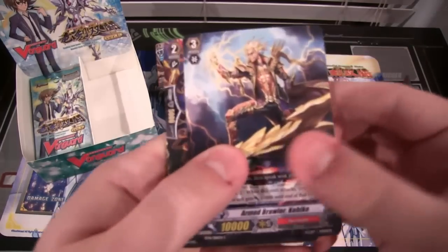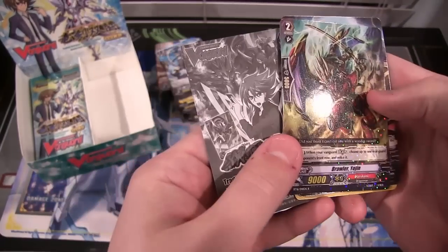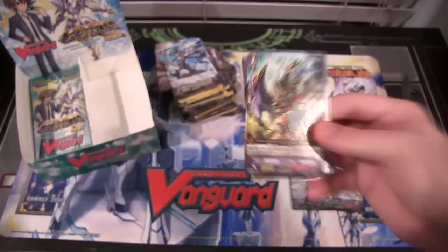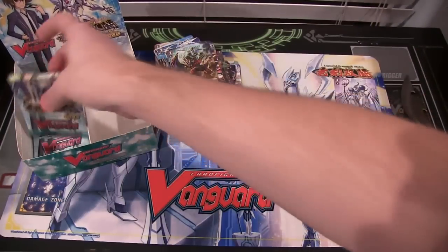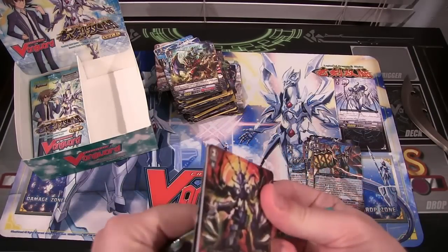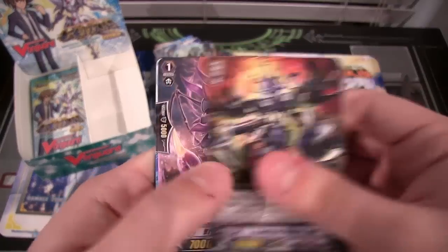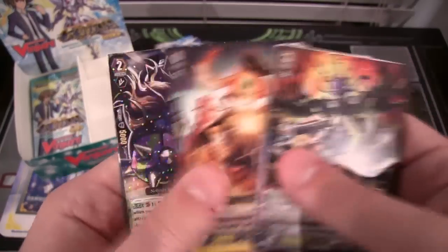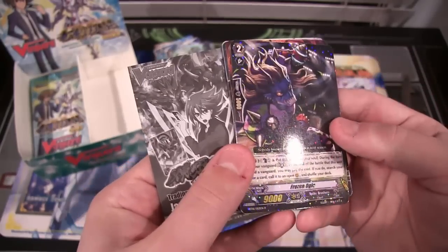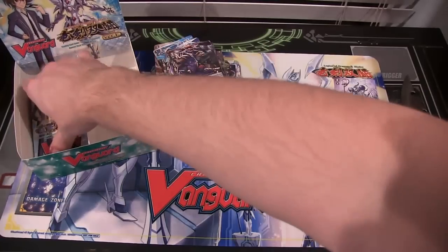Now we have a Brawler Yeojin, which is a rare. Getting a lot of Narakami cards, which is pretty cool. I like Narakamis. I pretty much like all the clans though, really — when you get down to it, they're all pretty cool. We have Frozen Ogle, which is Spike Brothers, which is a rare as well.